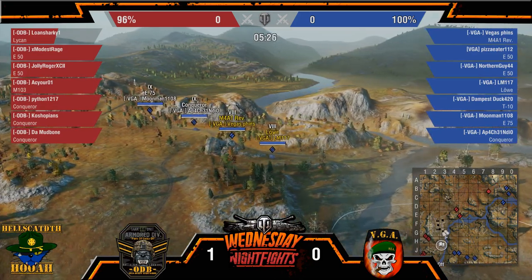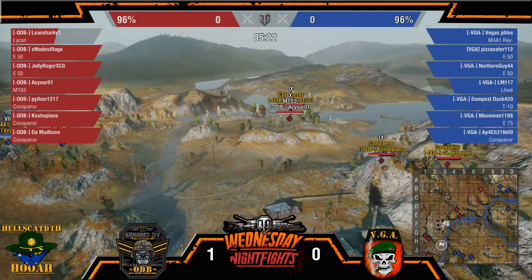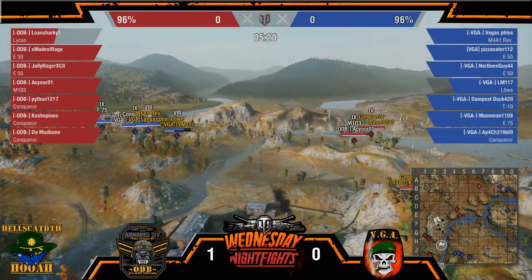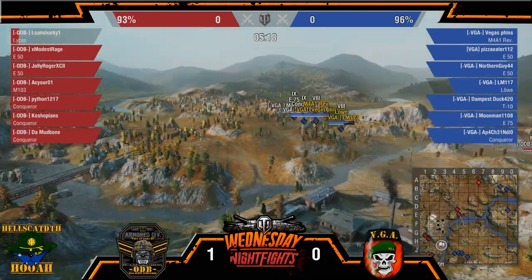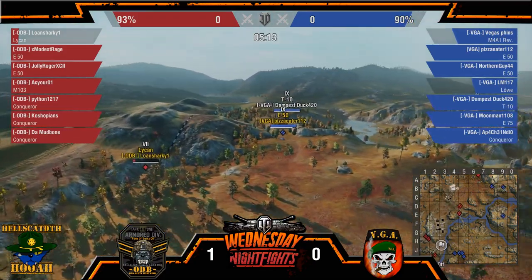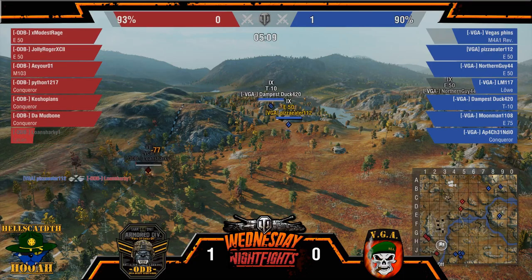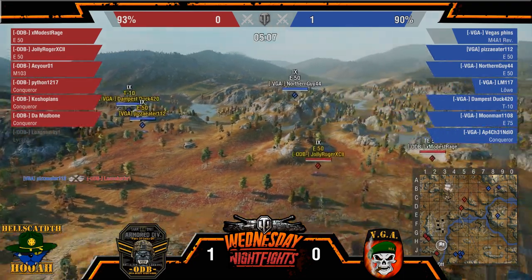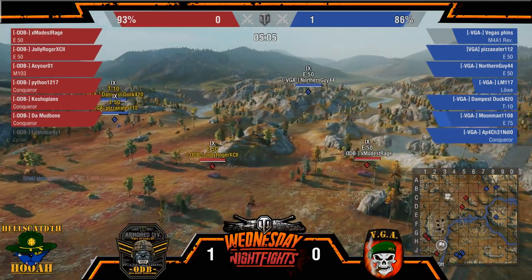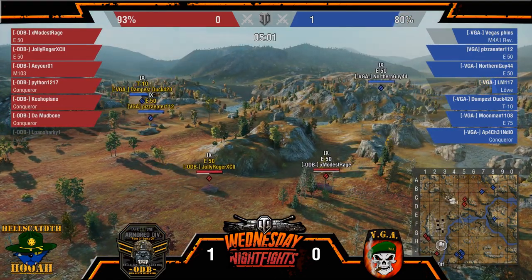Bad thing is none of those guys — unless PT there — can get a good snap right here. That was the snap. Lone Sharky is going to go down this time — he's not going to be able to get away from them. But Jolly and Modis are right there. Now they realize the T10's over there.